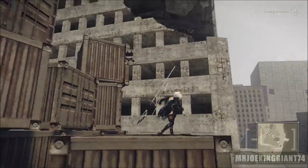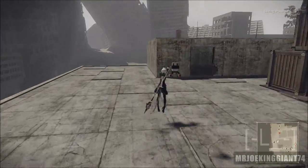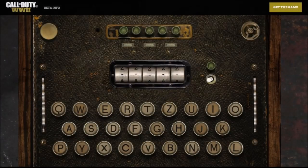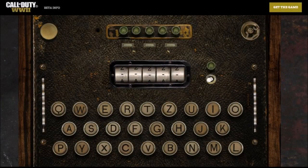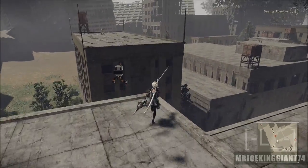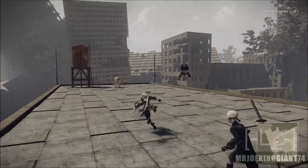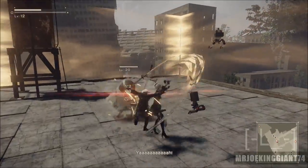Before we get into that main topic, there's something weird going on at callofduty.com — just check it out because it's pretty weird. It's like a typewriter and you can type in and click on top of the letters. I haven't figured out the password yet — it's probably already circulating on Twitter. I just looked at it and thought, what the hell happened to Call of Duty Elite?